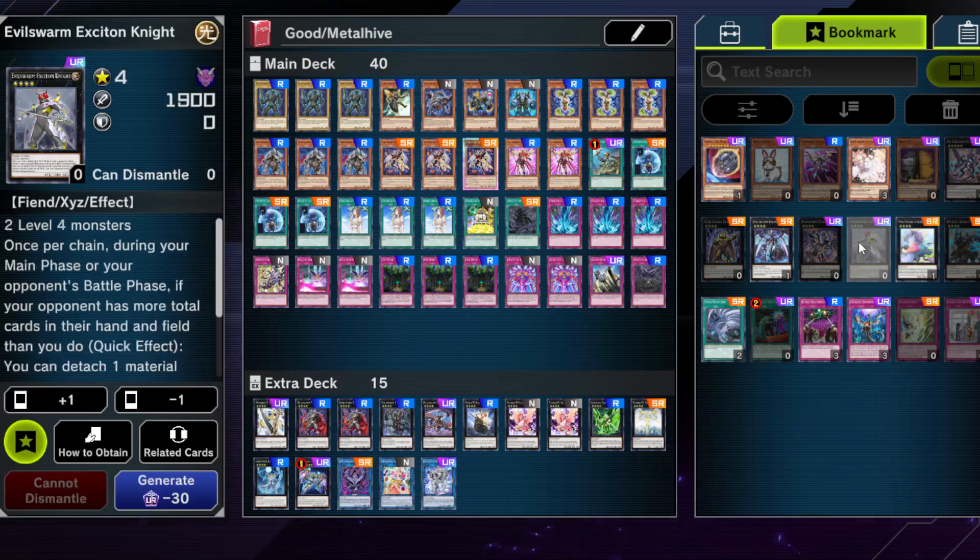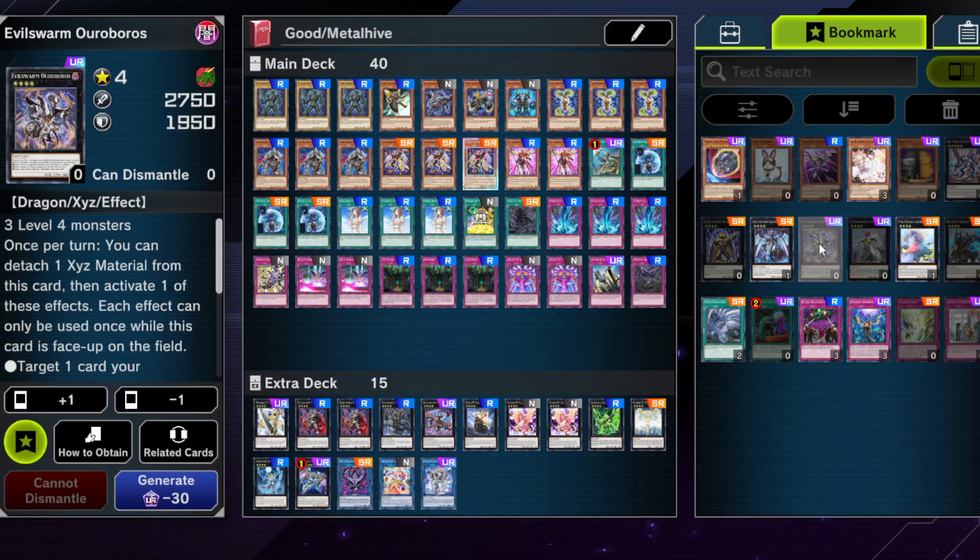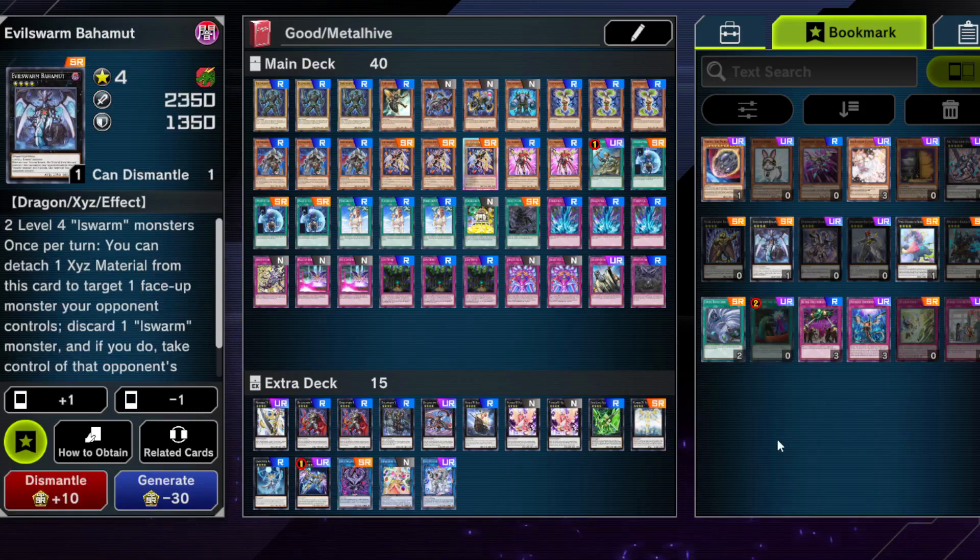Baguska is a good card. If you have other Evil Swarm XYZ cards: Exiton Knight is nice; Ouroboros can be nice but isn't easy to summon; Bahamut sounds good but you need Ill Swarm monsters to summon it and have to discard another from hand, so you basically need three Ill Swarm monsters in hand. It sounds better than it is, and can be really nice in the grind game. If you have it, put it in, but it's not required for the deck to function. Same for Steelswarm Roach — nice card but you really don't need it.